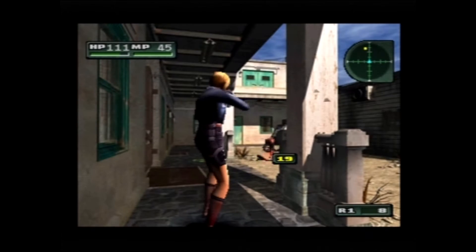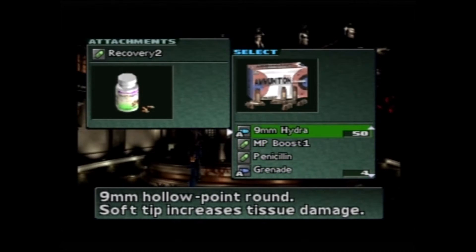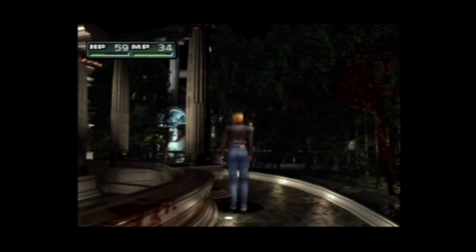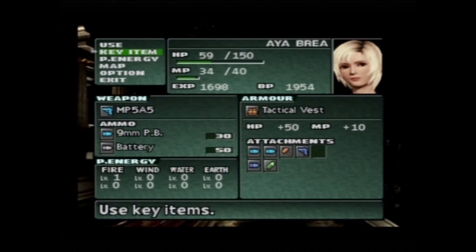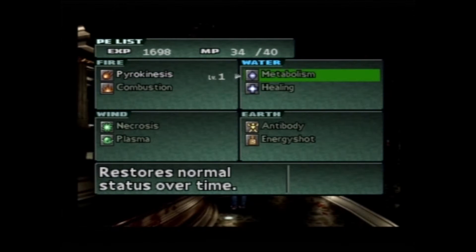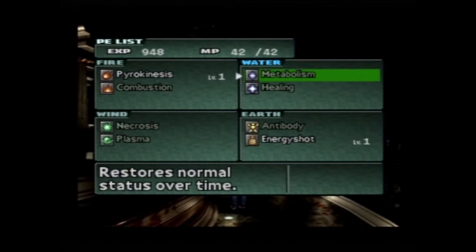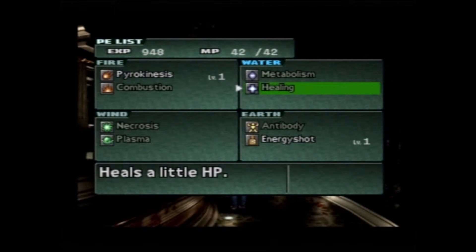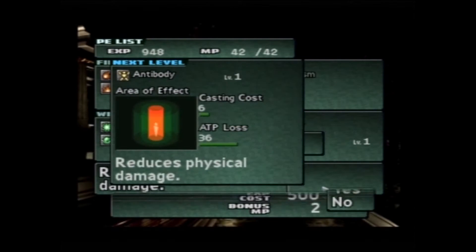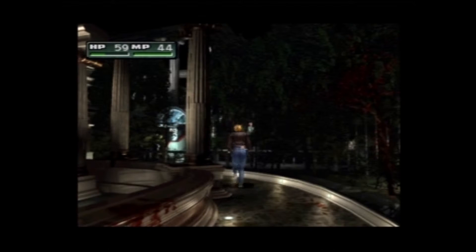You can also use magic. With the RPG elements, you are able to use different types of magic called Parasite Energies. You've got Fire and Wind, which are the more offensive types, and then you've got Earth and Water, which are the more defensive types. Fire will obviously shoot projectiles at them, Wind gives off a barrier around you which causes damage, Water is more like your healing abilities — you can flush your system from viruses with that — and Earth elements can make you do more damage, giving you buffs.